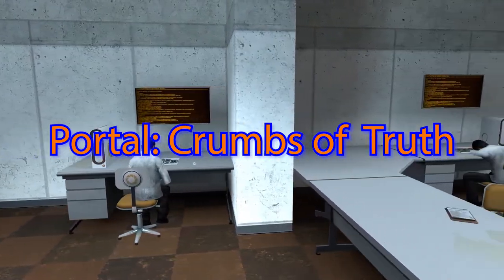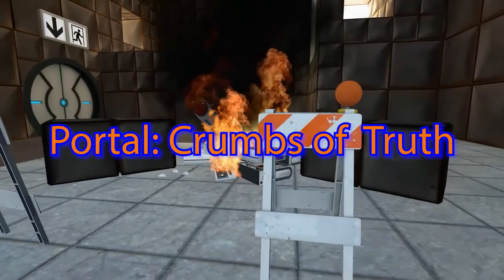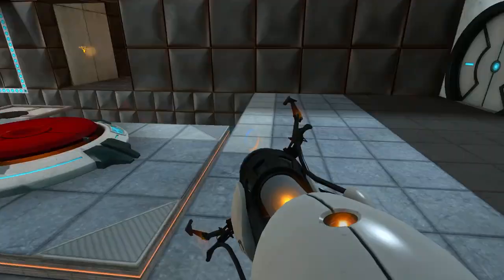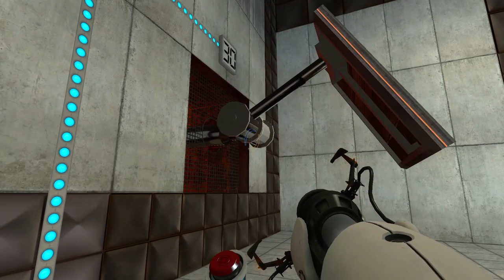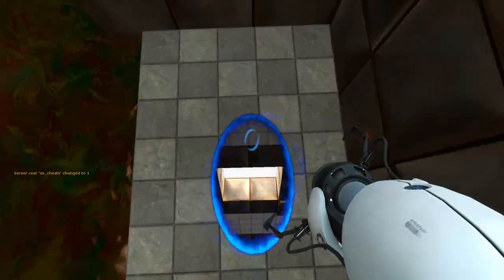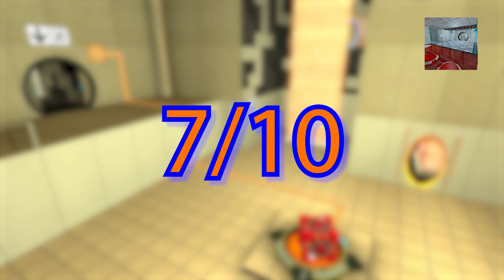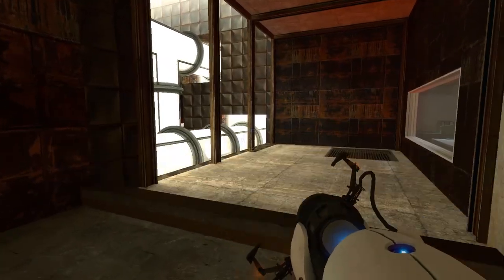Portal Crumbs of Truth is actually a very new Portal mod, with it only coming out about a month ago. The voice acting is actually good and kind of funny, the test chambers are easy enough, and I really liked a couple of them. I don't have many problems with this mod — the only ones I do have are ones that nobody would care about and only people that use Hammer would get. So I give Portal Crumbs of Truth a 7 out of 10. It's a nice mod that looks good, and it's kind of similar to the original Portal but different enough so that it's pretty cool.